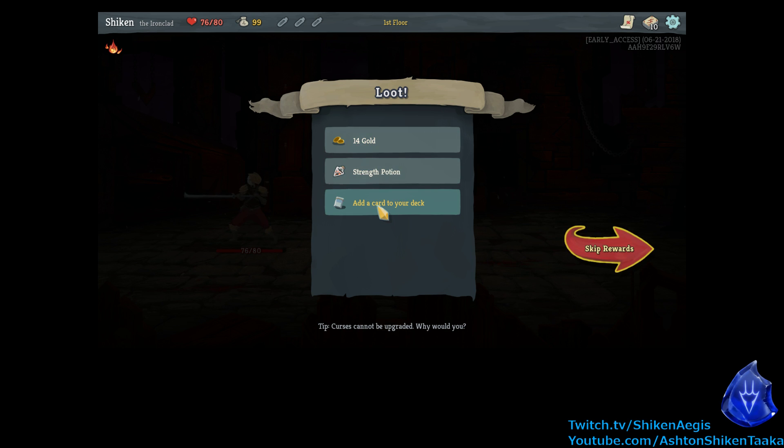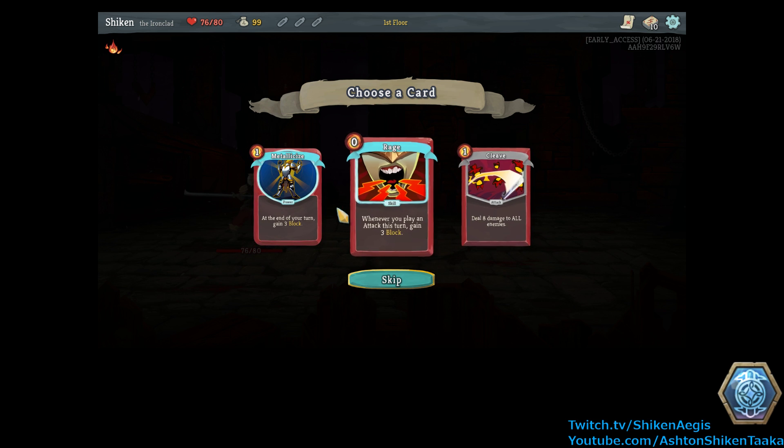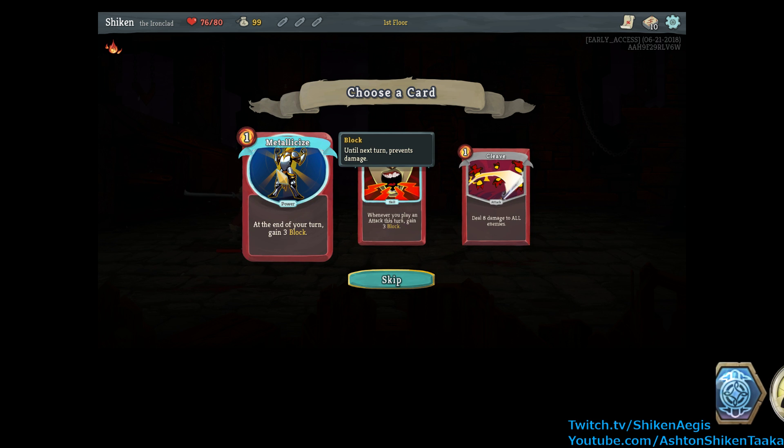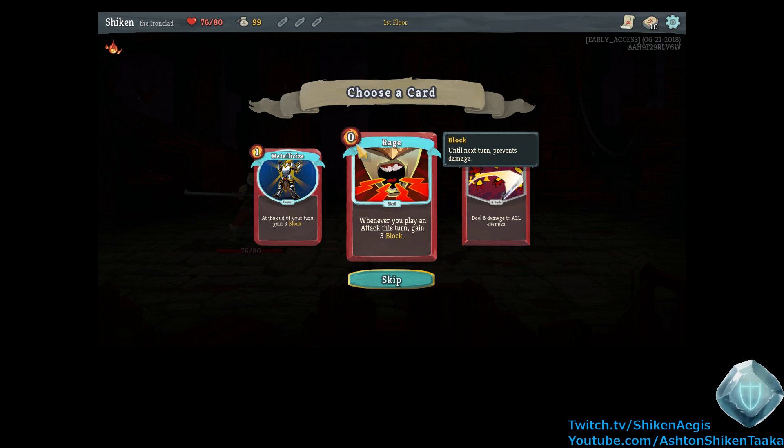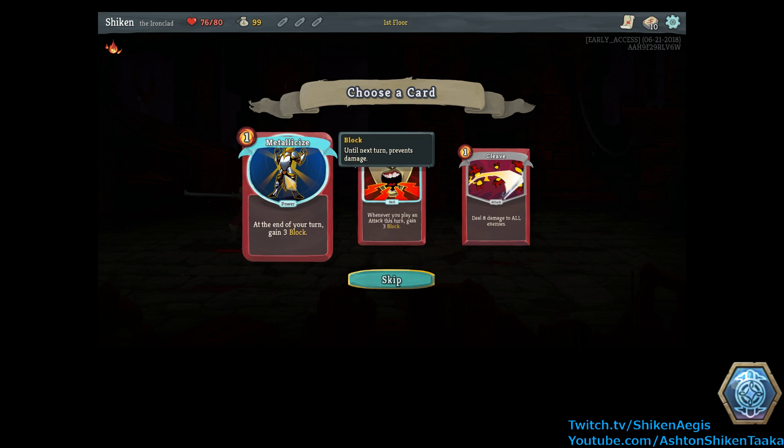Yay. Got gold. Strength potion. Add a card to the deck. Power cards — this card applies a power to you when used. Powers are passive abilities that remain for the duration of the combat. Cool. We have to pick one. So we can either pick Metallicize, which at the end of your turn gains three block — that'll be in effect until the end of the fight, so that's pretty strong, just a straight up three damage negation. Rage costs no energy: whenever you play an attack this turn, gains three block. And deal eight damage to all enemies — a straight up attack. Well, I'm going to take Metallicize because it's the only power card.